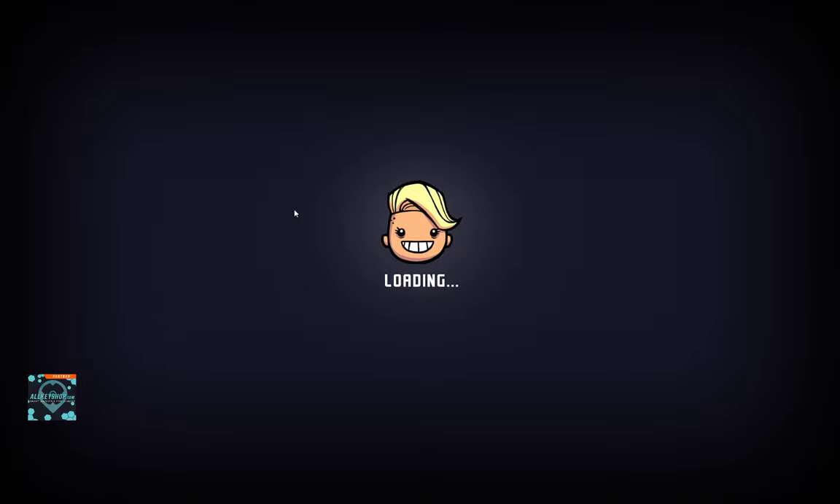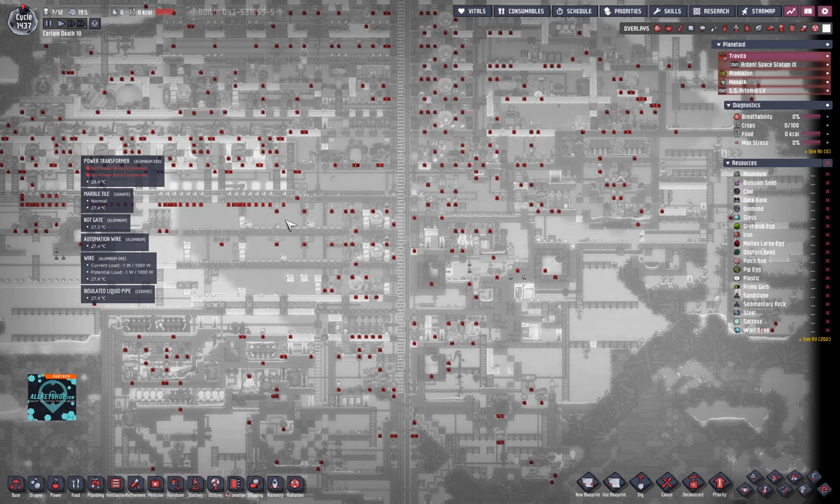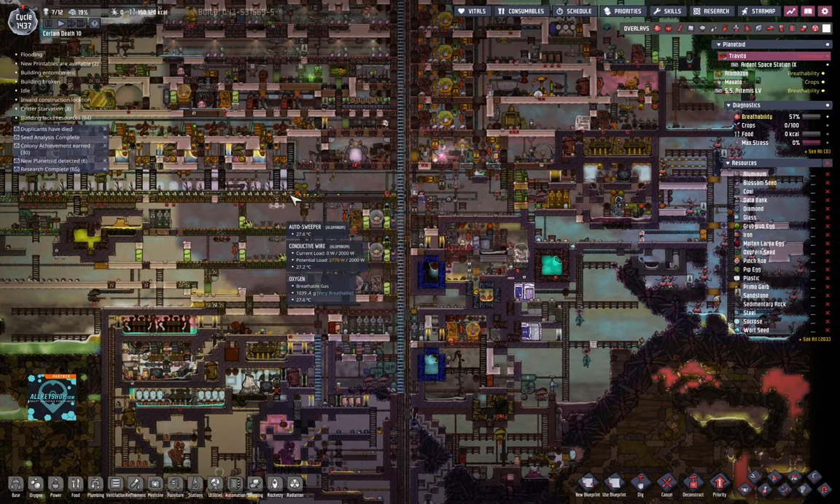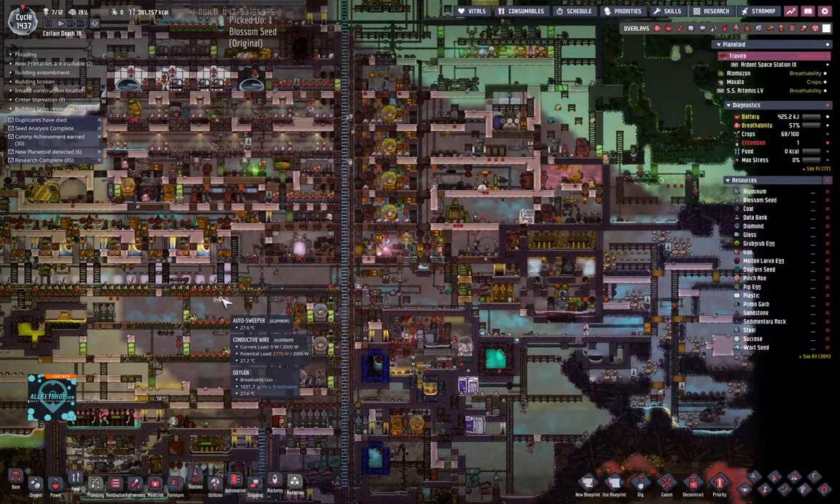I'm going to find out about that and maybe move the rocket platform a little bit down — not sure — that will save us some steam. It's all not very important for the achievement run, but I'm going to still have a look at it so everything is going smoothly here. This is the colony — let's run it.